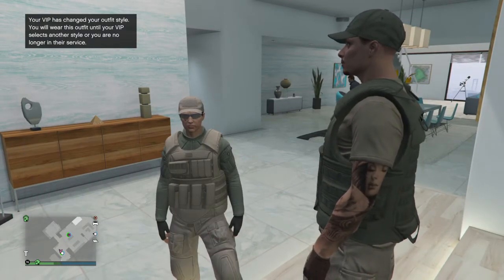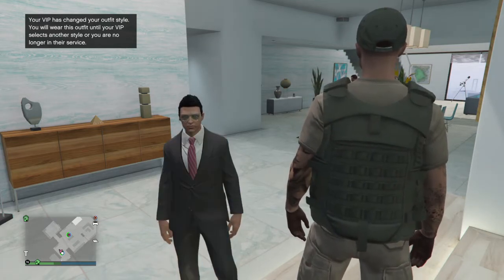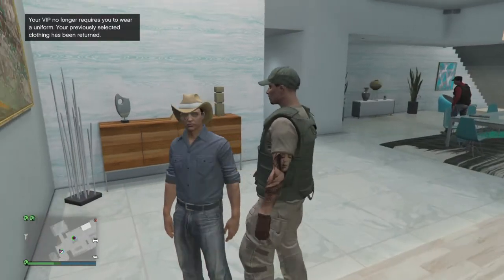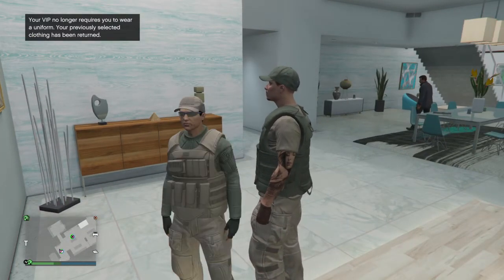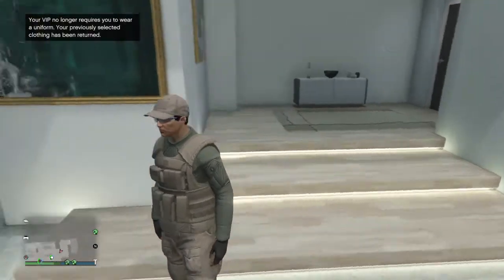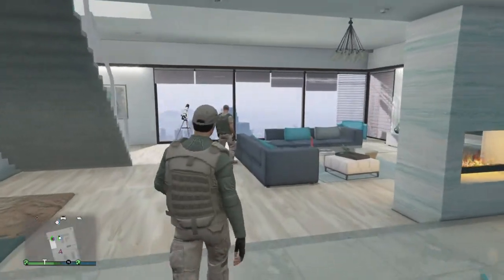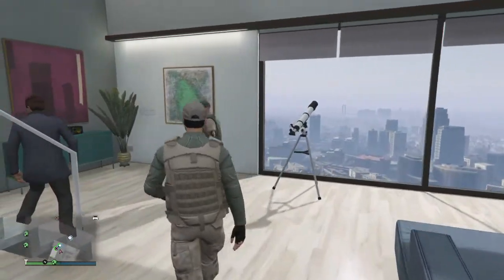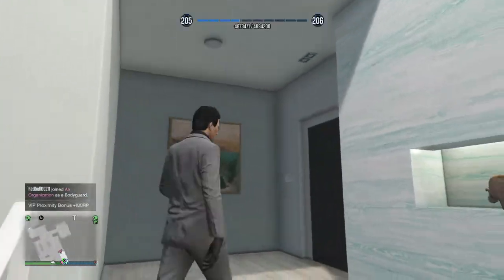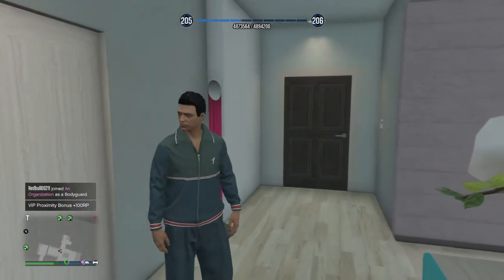Put something different on — not the army outfit. I want something like that sweatshirt, or that blue outfit. Just go back to that one. Anyways, once you get the outfit you want, you're ready for the next step.